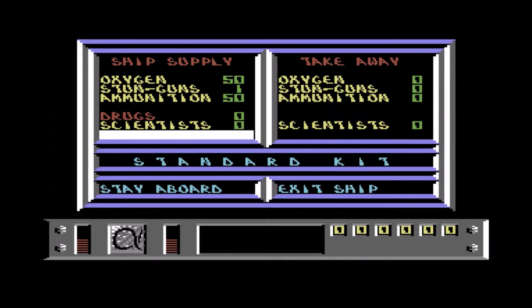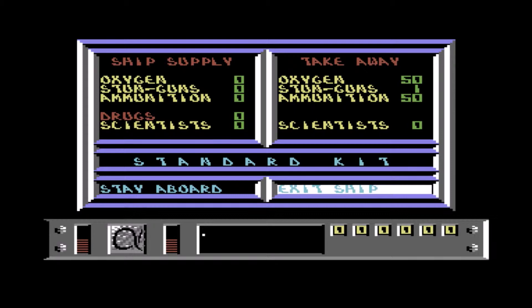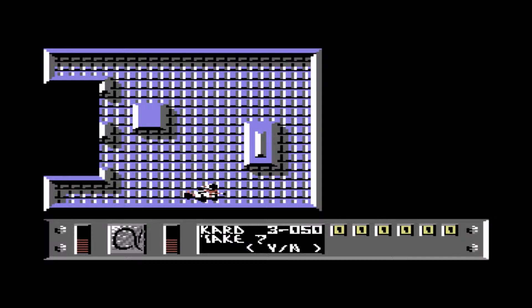Right now we start off in the ship but we are not actually going to take off anywhere yet. We are about to load the standard kit so that we can leave the ship and exit it. We want to head into here which is the hangar, and there is an alien scientist who — we stunned him.